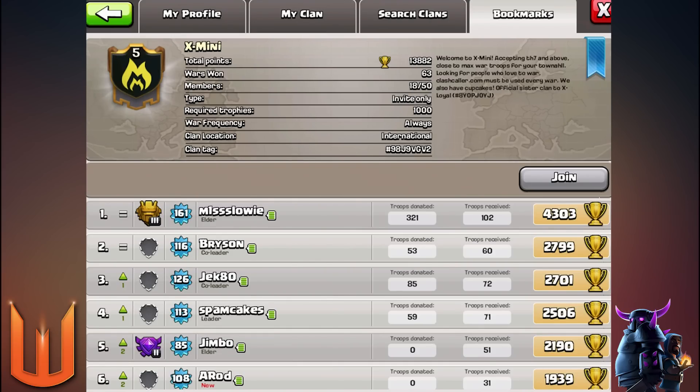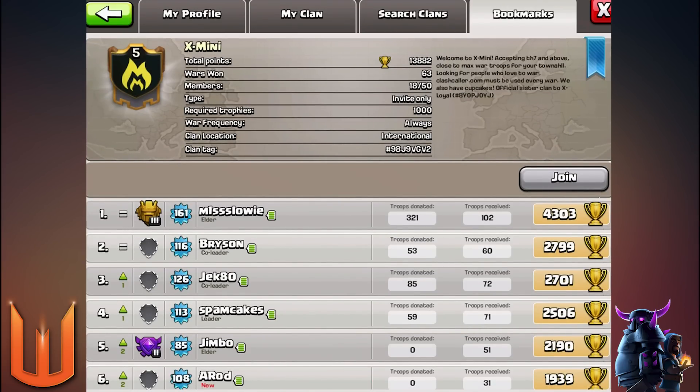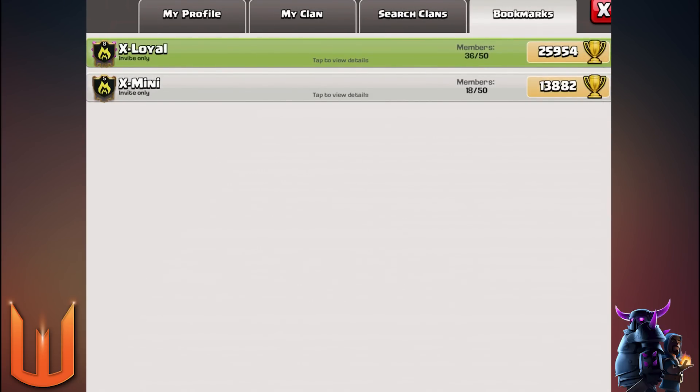You need to be willing to learn three-star attacks even if you're not there yet. We'll help you learn and as long as you're keen, willing to learn, and learn from your mistakes, this clan is for you. Clan tags will be in the description below. One main thing we teach in both clans is to use clashcaller.com, which is a booking system so people can book their targets during preparation day or war day so people don't steal each other's attacks. That's the Clash of Clans side - we're looking for active war members into three-star strategies and high-end clan wars.